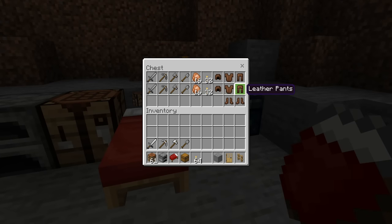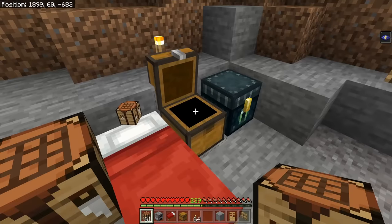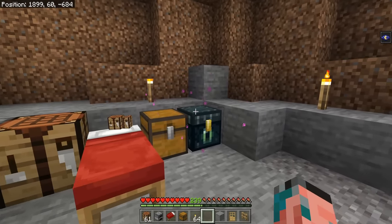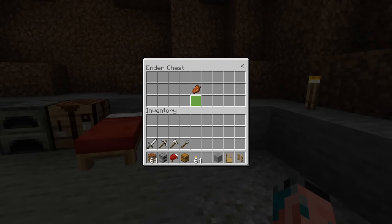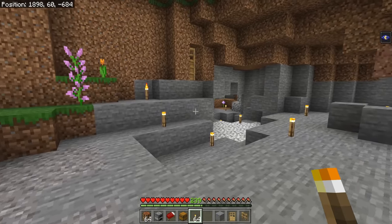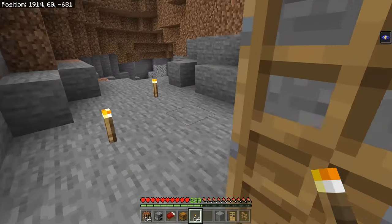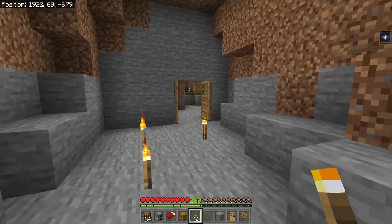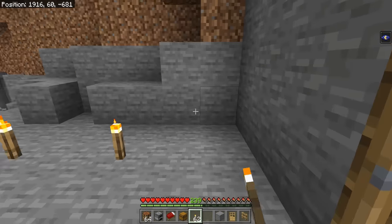Backup gear is optional, but after dying — especially on a new world — it's good to have some stone tools, food, and torches ready to go so you can go off adventuring and retrieve your other items. If you've got some resources, having an ender chest is also very helpful. Furthermore, you will want to light up your entire base thoroughly so no hostile mobs spawn in it or around it. Light up around every entrance as well, to prevent mobs from spawning right outside your doors.